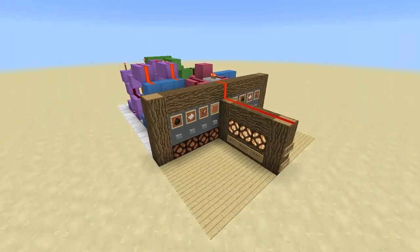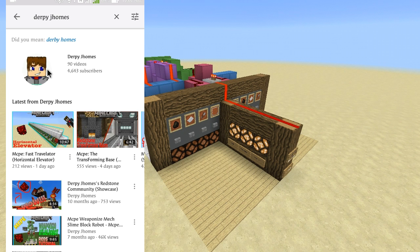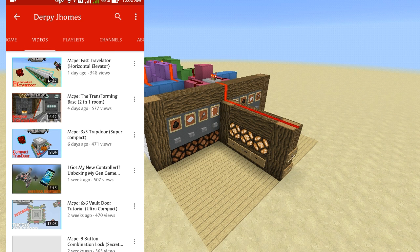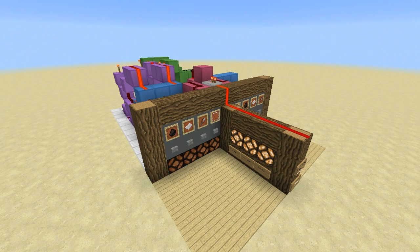Hey guys, Derpy Jones here and welcome to another redstone video. In this video I'm gonna show you this awesome micro game called rock paper scissors. This is a very compact mechanism and it is functional. I searched on YouTube for a rock paper scissors build in Minecraft and their builds are very big — I made it super compact, which is very awesome.